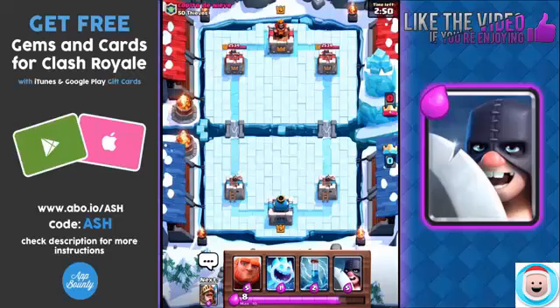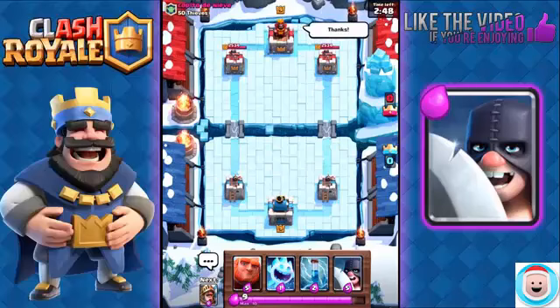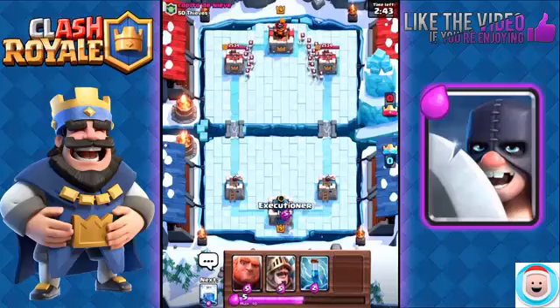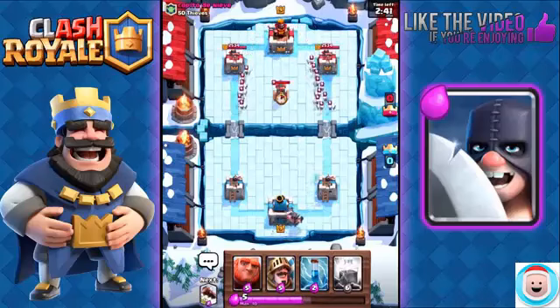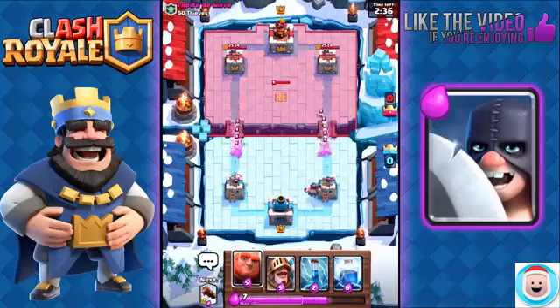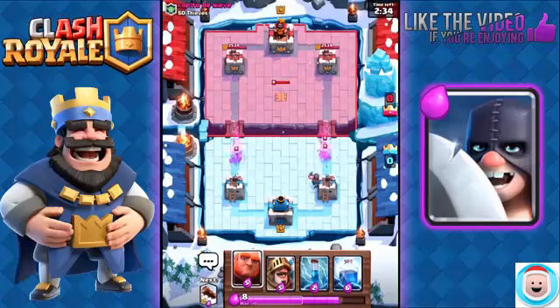Hopefully I pronounced that correctly. Good luck. We have Giant, Ice Spirit, Executioner. I'm going to play my Ice Spirit first, see what he goes with. He's going to go with Skeleton Army — he's going to split them. I'm going to play my Executioner at the back. He's going to play a Tesla. My Arena Tower can easily take out those skeletons.